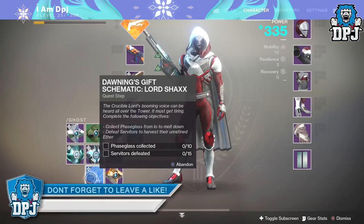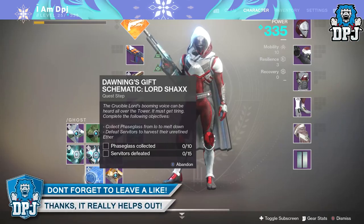For this you first need to collect phase glass, which is the planetary material on Io, and you have to collect 10 of them.